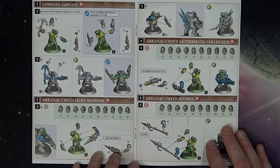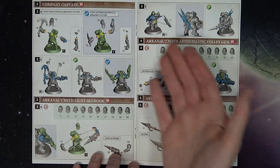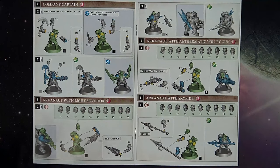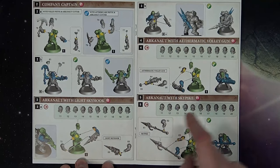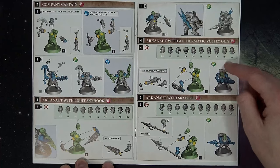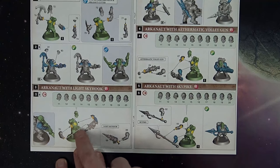Over here you can see this is the Company Captain with the volley pistol and the Arcanaut Cutter — though according to the rules he comes with an anchor. Then you've got the Light Skyhook option, the Aethermatic Volley Gun option, the Arcanaut with the Sky Pike — they've got all the different options here. The captain gets shoulder pads, and there are two sets of those in the box. There appear to be 10 different heads you can use for a variety of configurations.